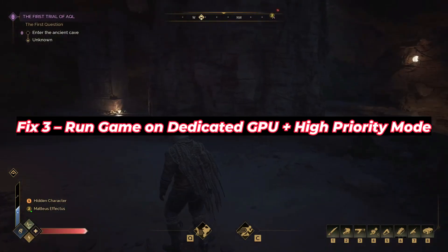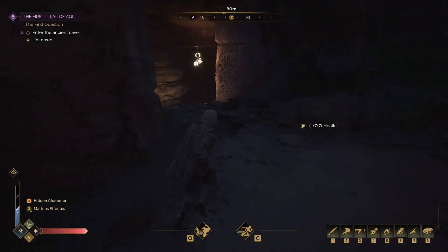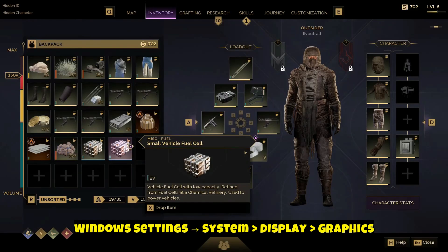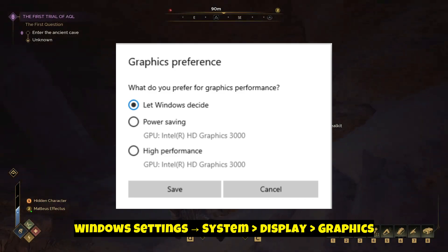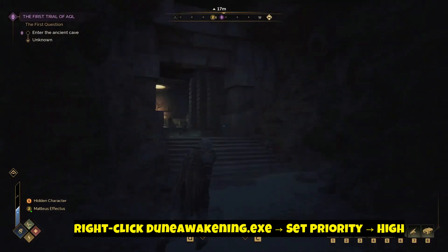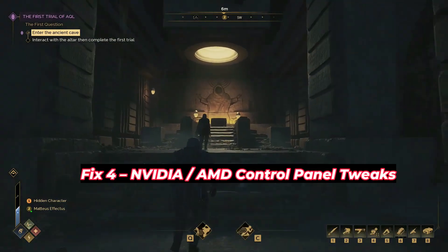Fix 3: If you're on a laptop or dual GPU PC, the game might be using the wrong graphics chip. Fix that here: go to Windows Settings > System > Display > Graphics, click Browse, add Dune Awakening.exe, and set it to High Performance. Then open Task Manager, go to the Details tab, right-click Dune Awakening.exe, and set priority to High. This ensures your GPU and CPU aren't throttled.